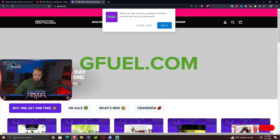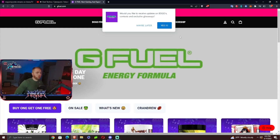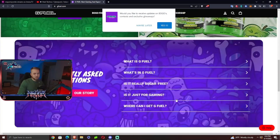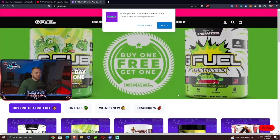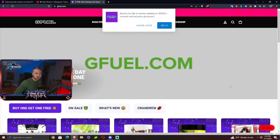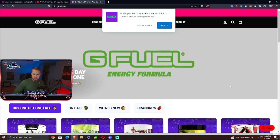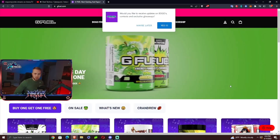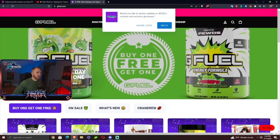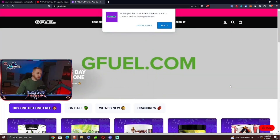This video is sponsored by G Fuel. Use code MAYOR at any time to get 20% off your order on GFuel.com or the G Fuel app. Select from their many amazing flavors in tubs, cans, G Fuel hydration — whatever you want. Use code MAYOR at checkout to get 20% off. Thanks to G Fuel for sponsoring all of our content.